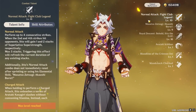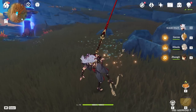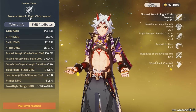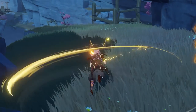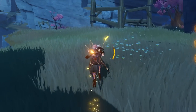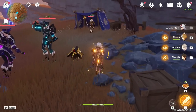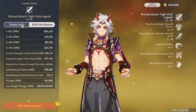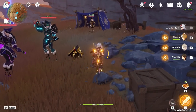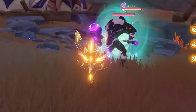Starting off with a look at his kit: Itto's a very hard-hitting yet agile claymore user and his attack talent is loaded with passive details. He can perform a 4-hit attack string with the 2nd and 4th hits granting him a stack of what's called Superlative Superstrength, and he can hold a maximum of 5 stacks at any given time. Uniquely, using his skill, dashing, or otherwise cancelling his attack string won't immediately reset it — if he attacks again quickly enough, he'll start where he left off on either the 2nd, 3rd, or 4th hit.